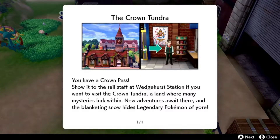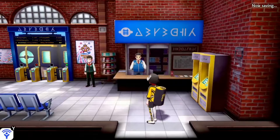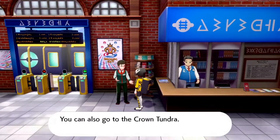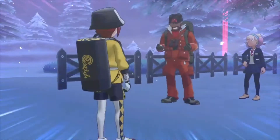When you first load into the game you'll be given a screen to show you have the Crown Tundra pass. The first thing you want to do is fly to Wedgehurst to go to the train station, where you'll talk to a guy and now be able to travel to Crown Tundra. The first two characters you meet will be having some daddy-daughter issues, and when you try to help them the dad wants to fight you and test your skills.